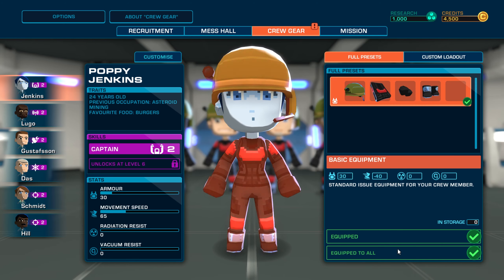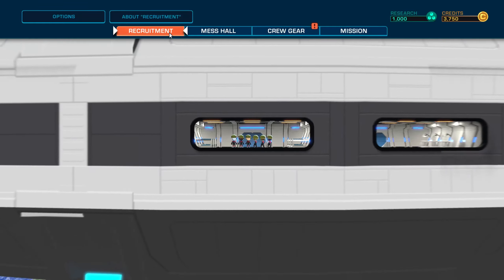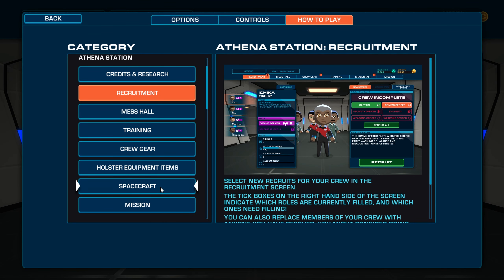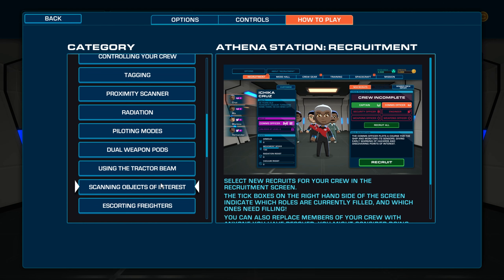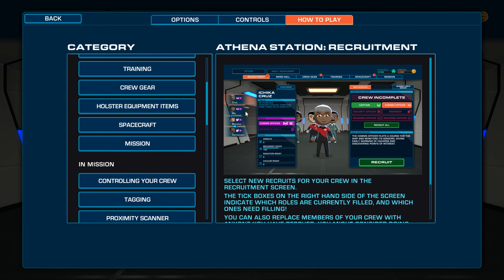Let's just equip everyone, although we won't be able to move as fast. This is the recruitment room — new recruits will come here to fill your crew. Rescued crew, Bomber Crew import — this is what I was talking about. You can import your crew from the other game. If we need someone we can pick a new crew member to replace them on the crew.